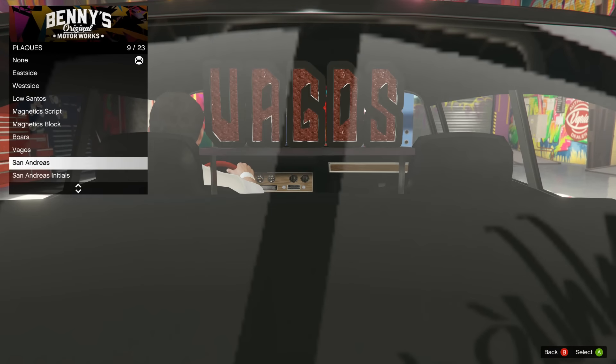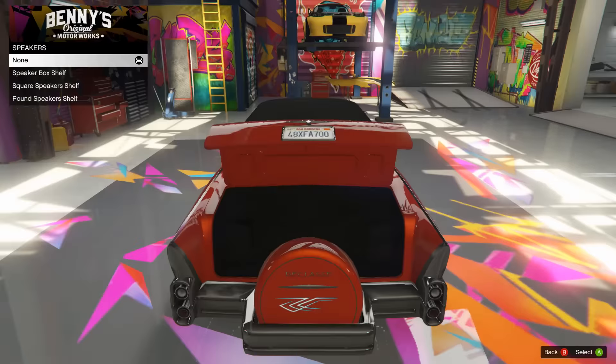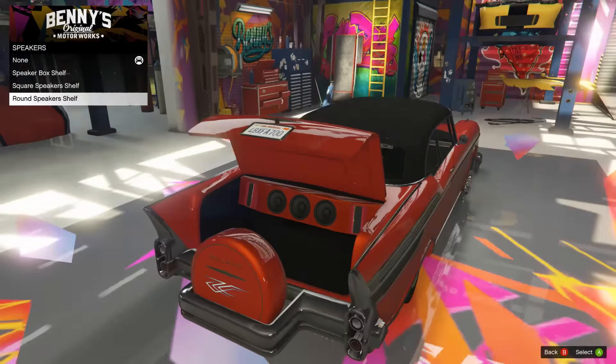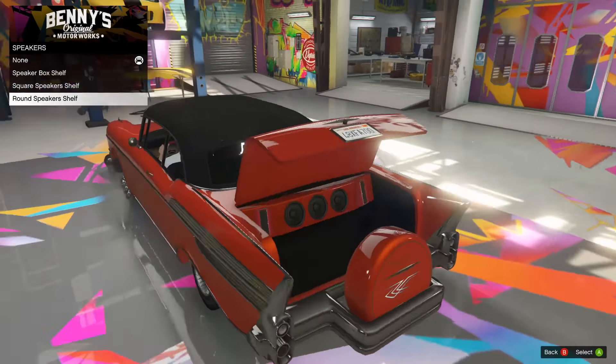Plaques in the back - gonna go with my classic east side neon. There we go, represent east coast. Onto the back trunk here, we got the speaker box shelf, we got the square speaker shelf, or we got the round speaker shelf. For my preference I do like these square ones and I do like these round ones.